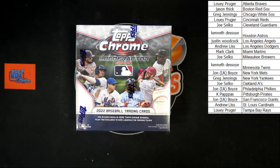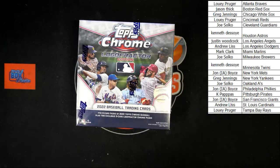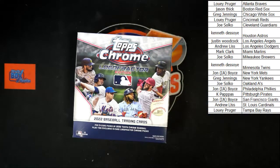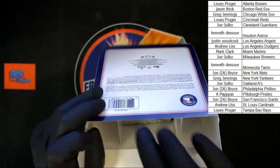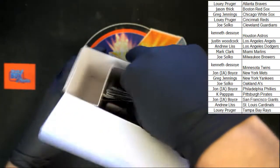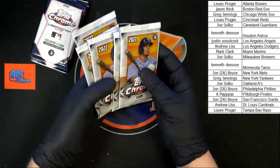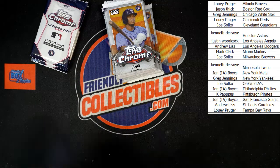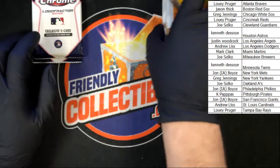Good luck everybody! We're looking at five cards per pack. We have five five-card packs, plus a pack with five logo fracture chrome cards. Five packs in a big block of foam — one, two, three, four, five — should be six packs total with that logo fracture pack. Looks like we actually have two logo fracture packs. And it is two exclusive five-card packs. We'll do the logo fracture packs last. Good luck everybody, giving this a little zoom — let's do this.